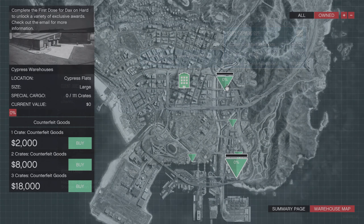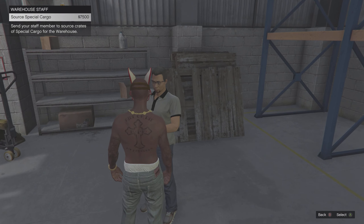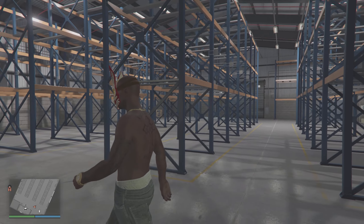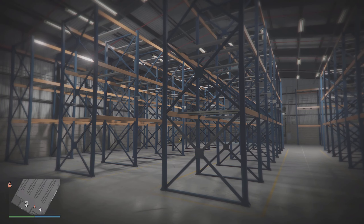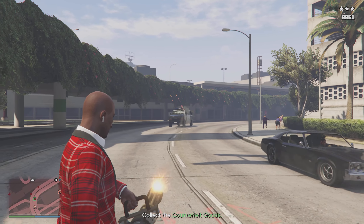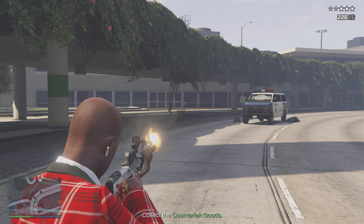There are multiple different ways that you guys can fill up your crate warehouses. You rarely have the choice to use the Terabyte or even just use the office. Just be very careful using the staff members inside of your crate warehouses. Apparently there is some sort of silent raid that can happen sometimes, and the majority of your crate stock will go. At the time of recording this video, this has never happened to me in GTA Online, but it is definitely something that can happen. If you guys are worried about this happening, I would recommend after each crate source mission that you disband from your CEO, just like we do with all of the MC businesses.